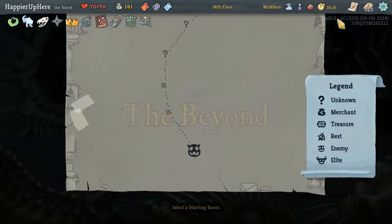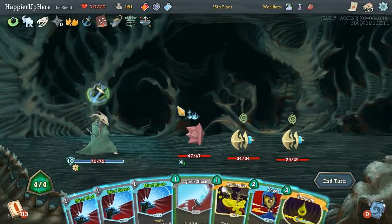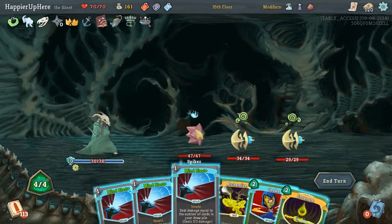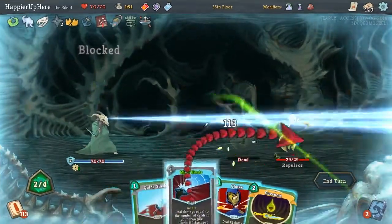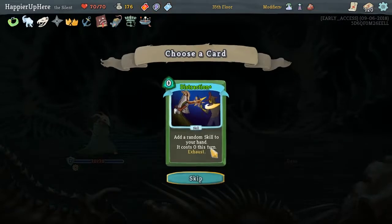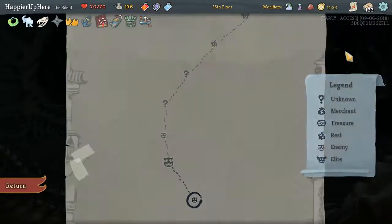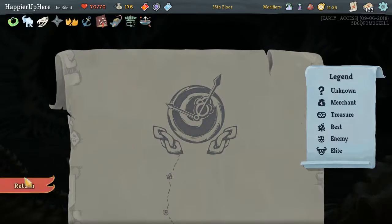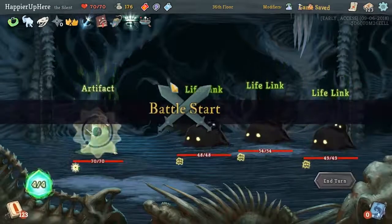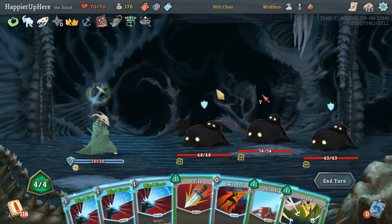Yes, Orrery! That will give us 15 extra cards and we might find something useful. Potion, Dagger Spray, and Calculated Gaze — nothing useful, but now our Mind Blast should do 113 damage. I'm calculating our deck size minus the 7 cards that we draw at the beginning. Thanks to Anchor, we don't have to worry about the Spiker damaging us since we have the block. Actually, let me see who the final boss is. Oh, Time Eater — perfect, he'll die. We don't need the Fairy in the Bottle then. I might take a Vulnerability Potion just to guarantee it.